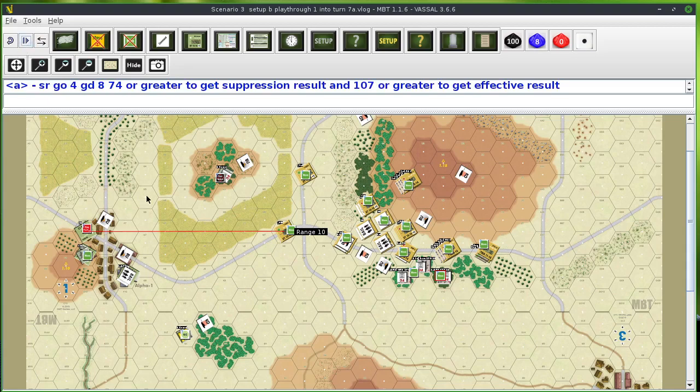Here are the numbers for the indirect fire at short range: the general purpose offense number is four, the general purpose defense number is eight. There's no two-hit die roll — you just roll for effect: 74 or greater for suppression, 107 or greater for an effective result. Die roll modifiers: minus 20 for armor target type, minus 20 for moving target, and unit quality gives plus five, totaling a minus 35 modifier. I rolled 70, which equals 35 — no effect. That's it for indirect fire.